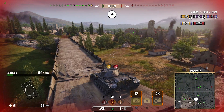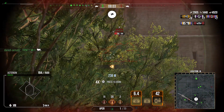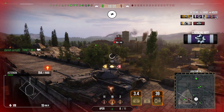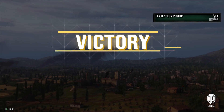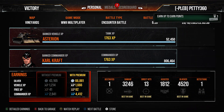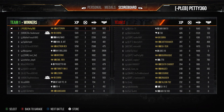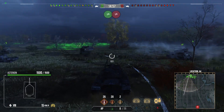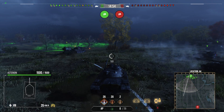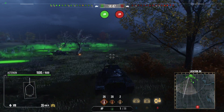Oh that was very close — nail-biting! But we got into the position we wanted. We get a shot into the side of the AMX M4 51 which tracks him in place, and the Ramitar Bolsig ends up finishing the 51 off. We finish the game with a victory: 1 kill, 3.2k damage, 1800 assistance, 4.5k blocks, a Steel Wall, a Confederate, and a First Class.